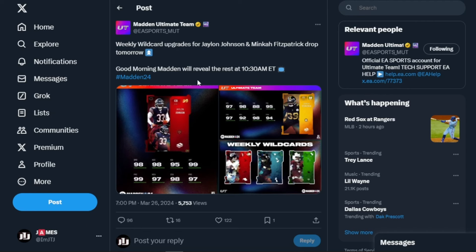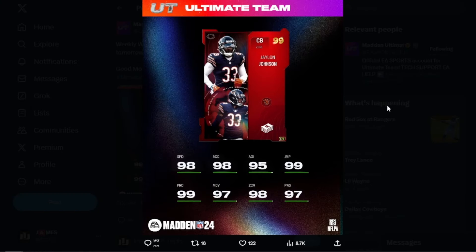We got a 99 overall cornerback Jalen Johnson LTD. I'm surprised he didn't get a free agent card, and I'm also surprised the free agent program only had one drop. He's a 99 overall, zone archetype LTD. This card is going to be hella expensive — he has 98 speed, 98 acceleration, 95 agility, 99 jumping, 99 play recognition, 97 man coverage, 98 zone coverage, and 97 press. This card is disgusting.